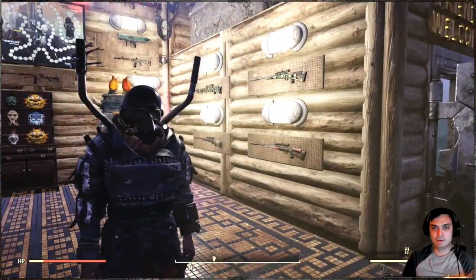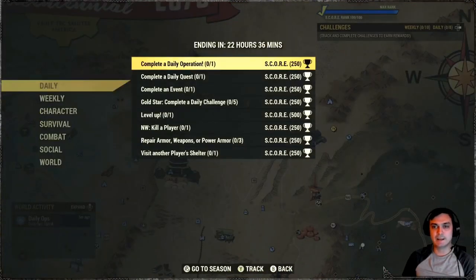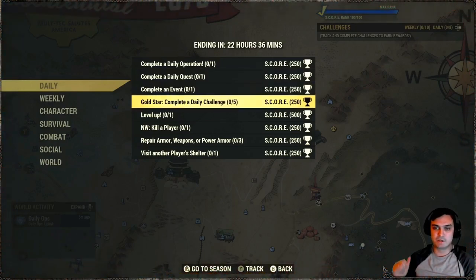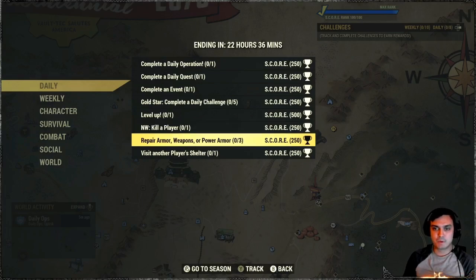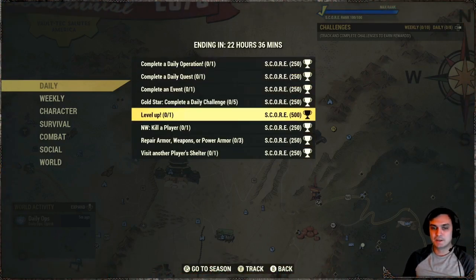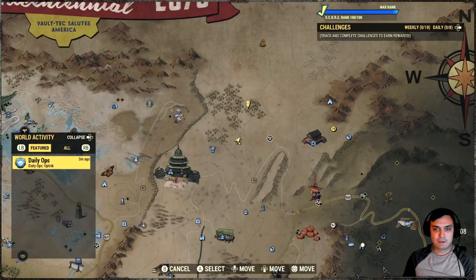Let's take a look at what we have for the daily challenges. So for the daily challenges, we got: complete daily operation one time, complete daily quest, complete an event, do five dailies — this triggers automatically — level up one time, kill a player in nuclear winter, repair armor, weapon or power armor, and visit another player's shelter. If you do any of these, you will essentially get your score that will help you to progress in season three.